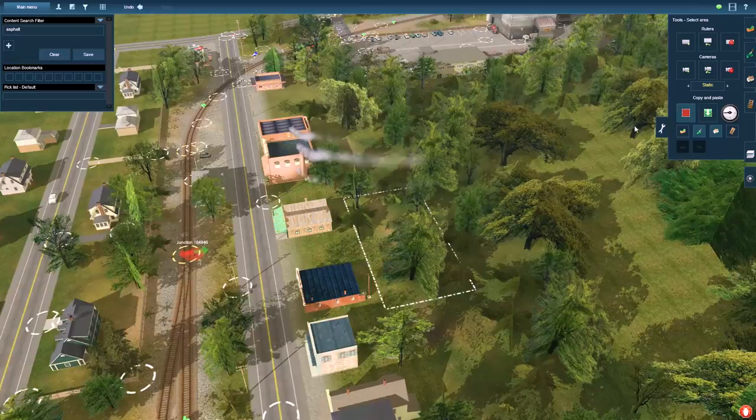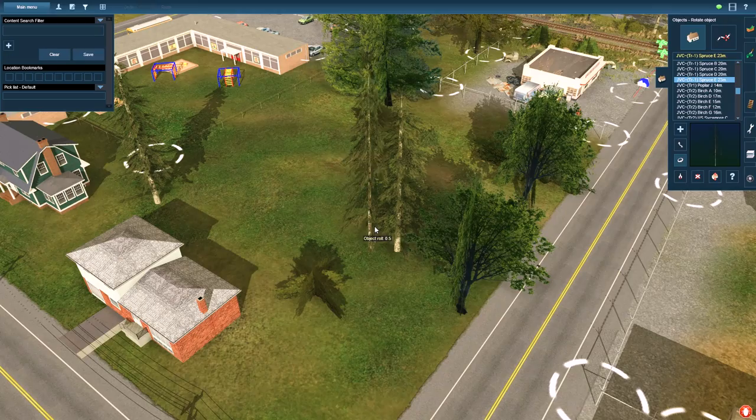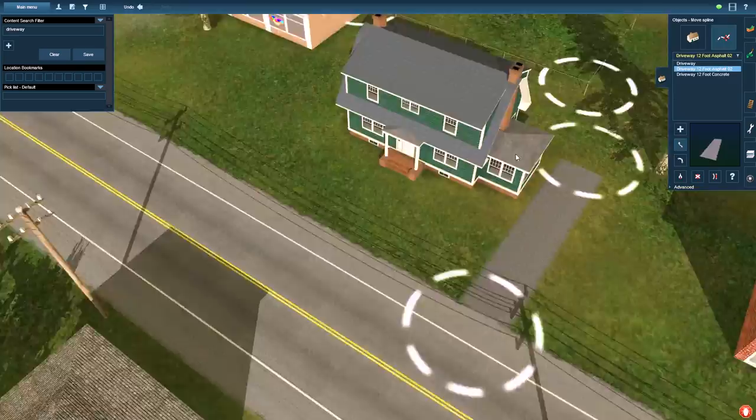Hello everyone and welcome back to Old Town on the Pennsylvania Barrow End. Today we're going to spend a little bit more time detailing the area before moving down the line. I'm just trying to get this area finished up so we can move on to other parts of the layout. You'll see right in the beginning I'm working on the town part, detailing up, adding some driveways, some foliage, things like that, trying to bring this place to life a little bit more.